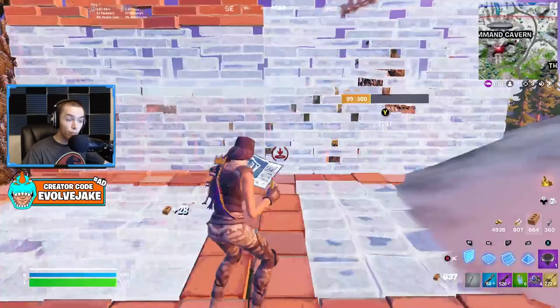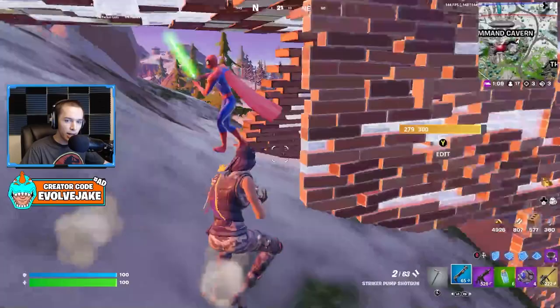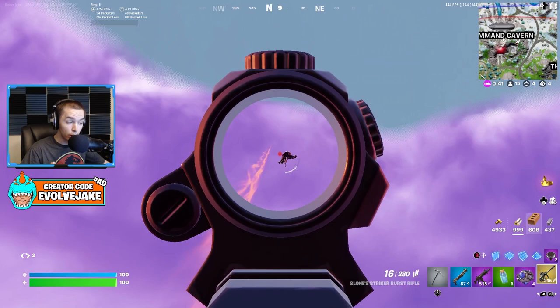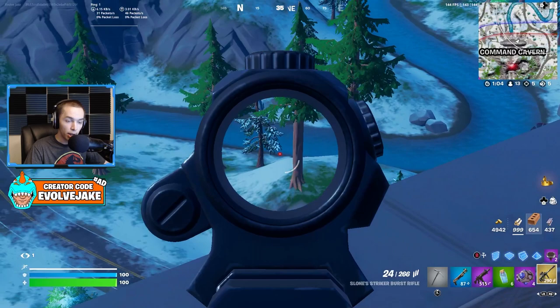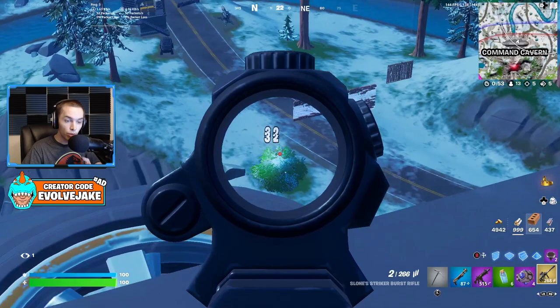The next weapon unvaulted is the flint knock pistol. If you're new to the game, it's essentially a pirate pistol that hits really hard in one shot — around 90 body damage — and it also sends you backwards when you shoot it. If you shoot it straight at the ground it'll send you upward, similar to the Dub exotic shotgun. It combines both a good weapon and a mobility tool, and pretty much every type of player can enjoy it.